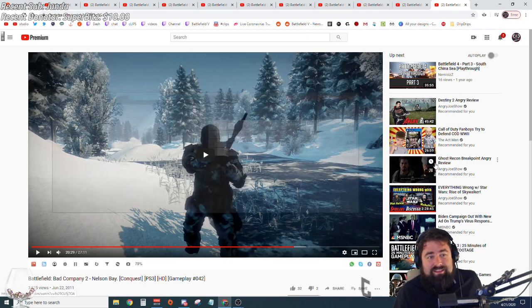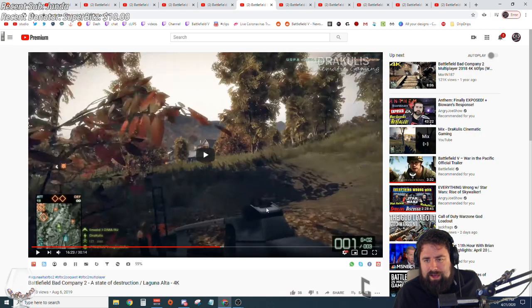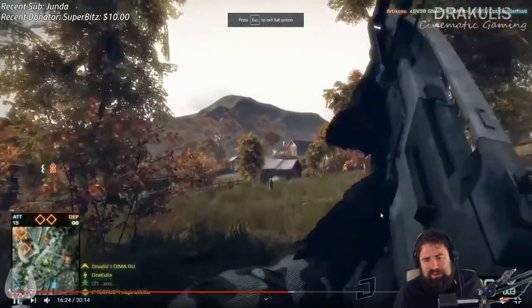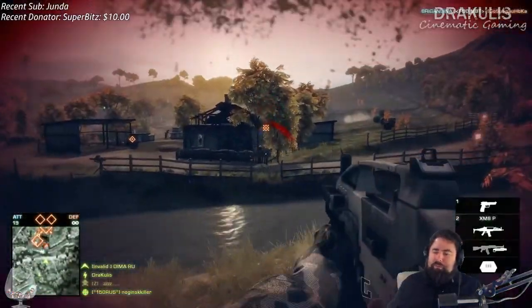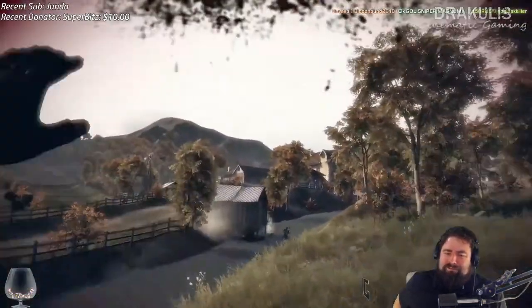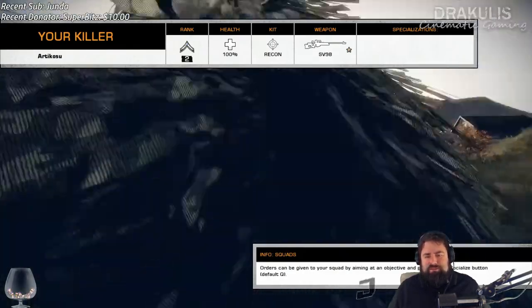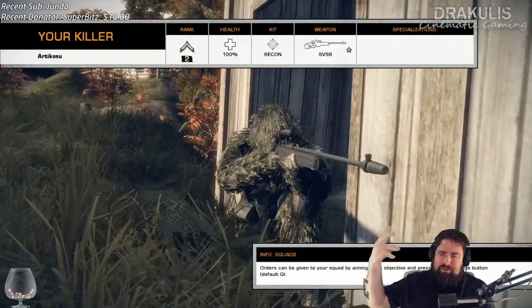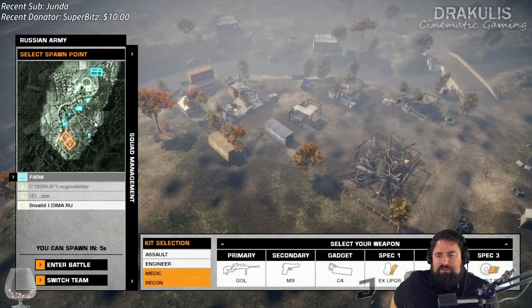I think most of the clips I showed here are from Rush game mode. That was pretty much my top 50. I think I flubbed on one — I think I got Laguna Alta mixed up with Valparaiso. I don't remember the map name. There were like a few islands at the very end with water surrounding them. I may have screwed this one up — maybe because it was rush and I just haven't played it forever.